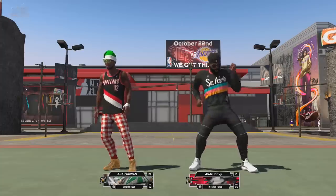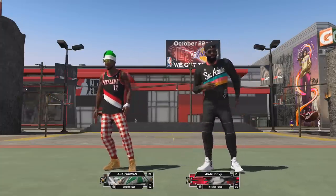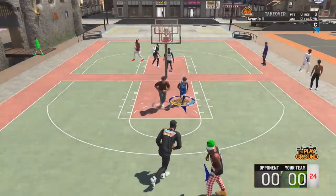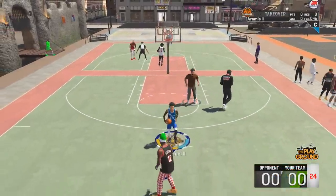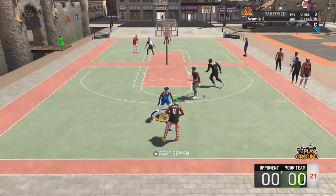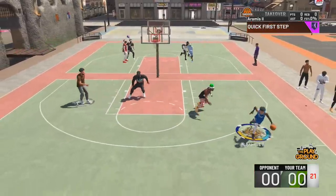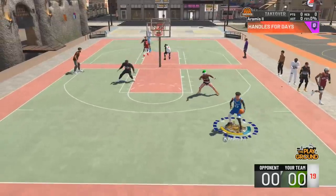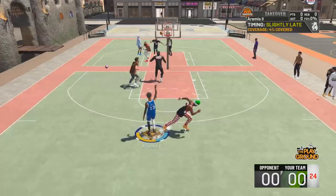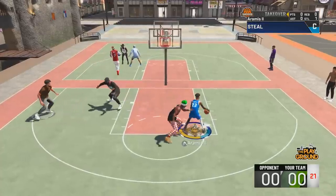Our first game of the day is against a two-center stretch-for-interior-force lineup. In 2K19 they were LT cheesing and shooting over guards with the post scorer bullying in the paint and the stretch big sitting out there. This year it's a little bit harder to run a two-center lineup, but it's still basically the most efficient way to win. You see me cooking right off the start — full white and I miss, but I got the steal.